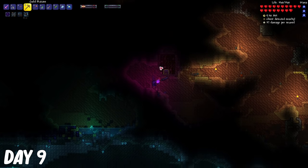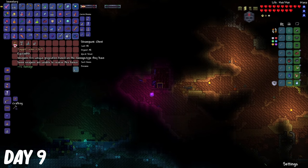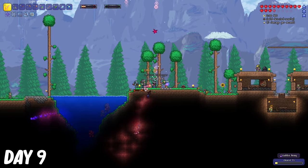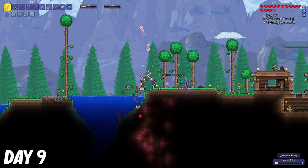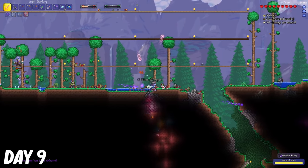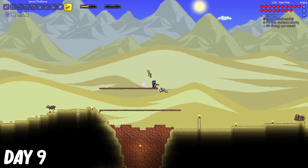On day 9, I went to the underground desert and found Luxor's Gift that spawns extra projectiles depending on the weapon that I use. After I was done dealing with the goblin army, I went to the desert and spawned the Desert Scourge.